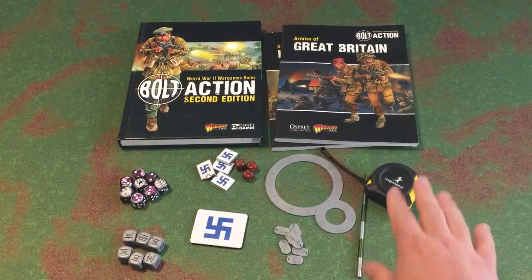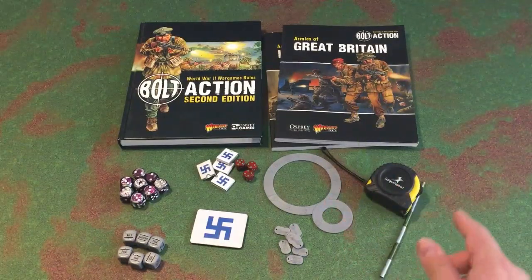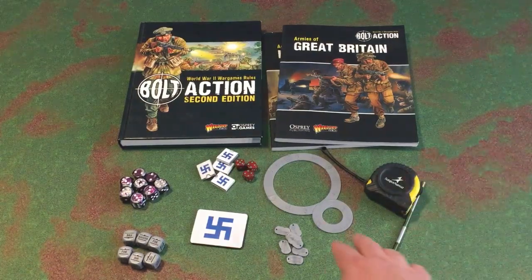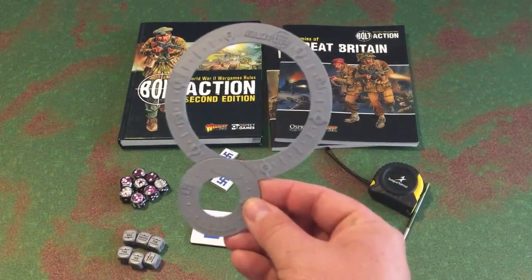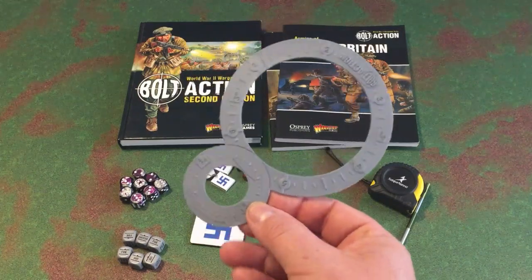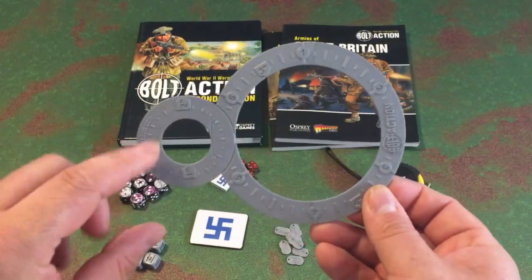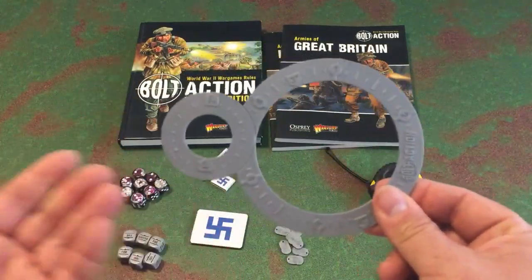You will need some type of measuring device — a tape measure or measuring stick. The rule set is in inches, so keep that in mind. You're also going to need a template. For mortars, artillery, and things that do template damage, you need something to measure the blast radius. Warlord Games sells a handy template that covers one inch, two inch, three inch, and four inch — all the templates you would need.